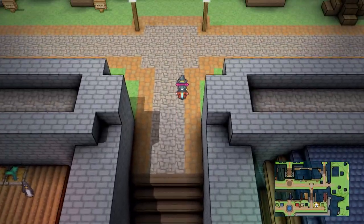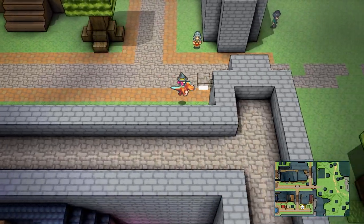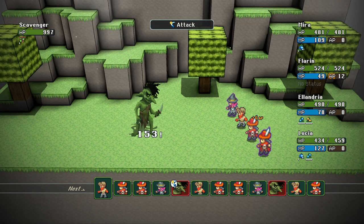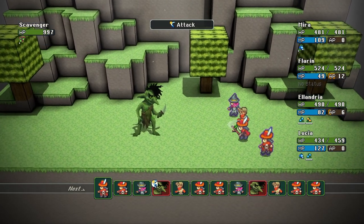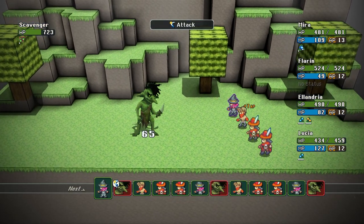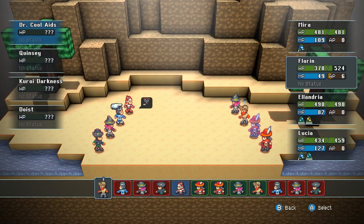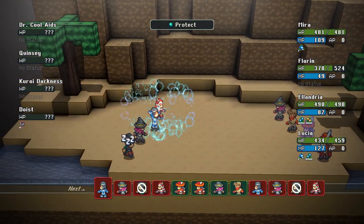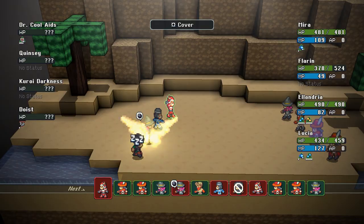Lastly, there is a bit of a difficulty wall when you get to the game's main city, Sequoia. I had to grind for a bit and get better items, and unfortunately you don't earn a ton of money from grinding, so it really was a bit of a slog. But after that, once I figured out which classes went well together and got a better strategy, the game became much more manageable.